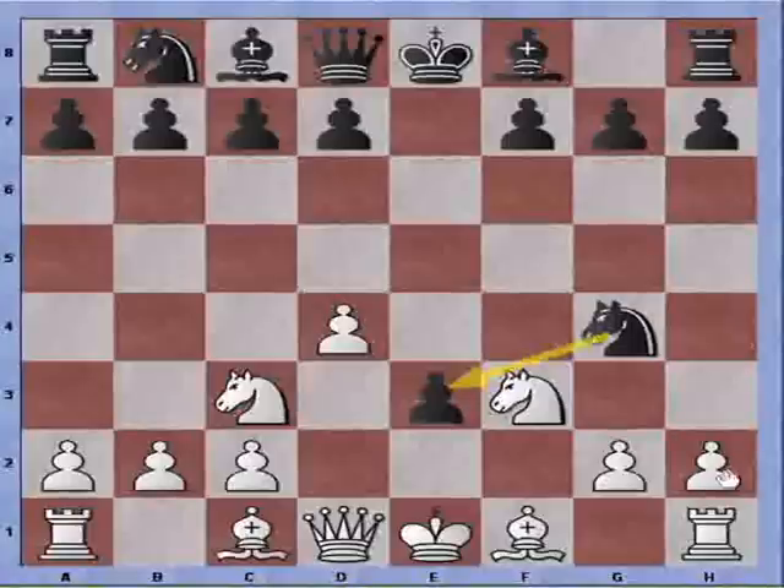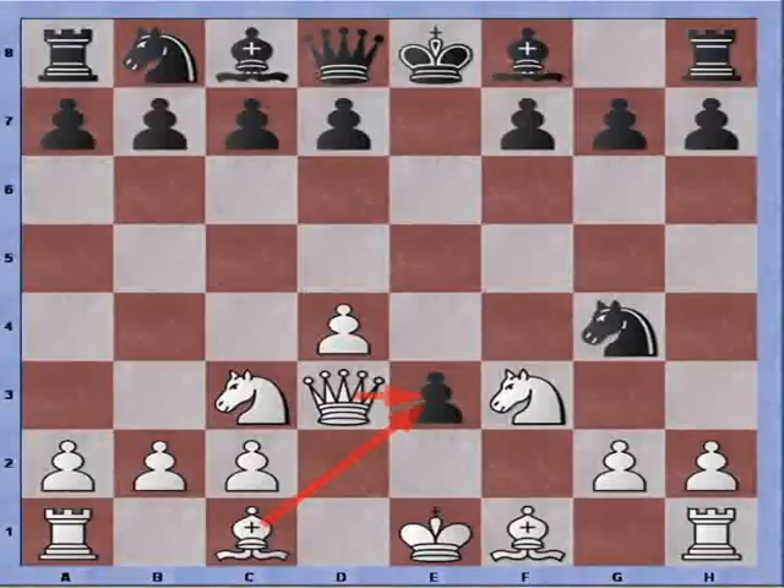We notice that Knight to G4 seems possible to protect that pawn, but actually it doesn't work. Because after Queen to D3, I can get a second attacker on the E pawn. And after capturing, I'm ready to castle queenside.